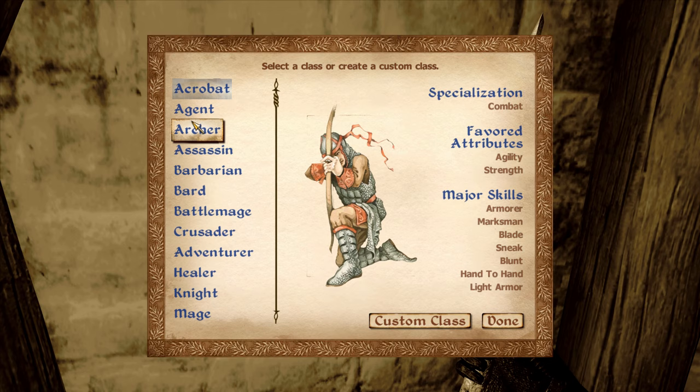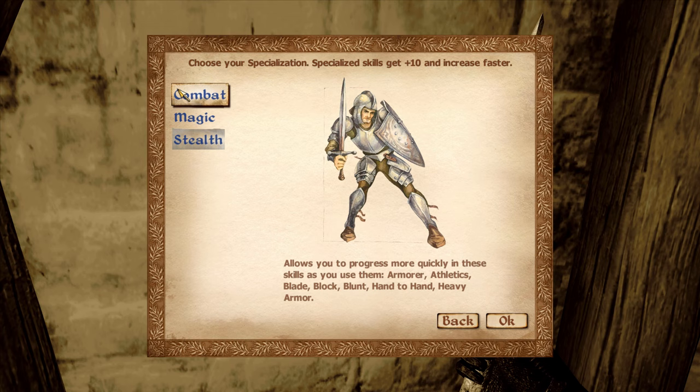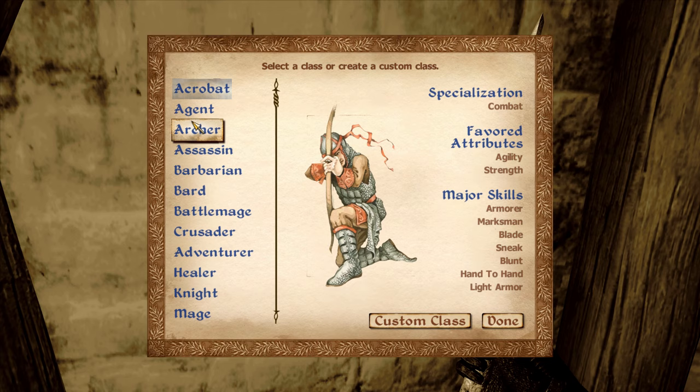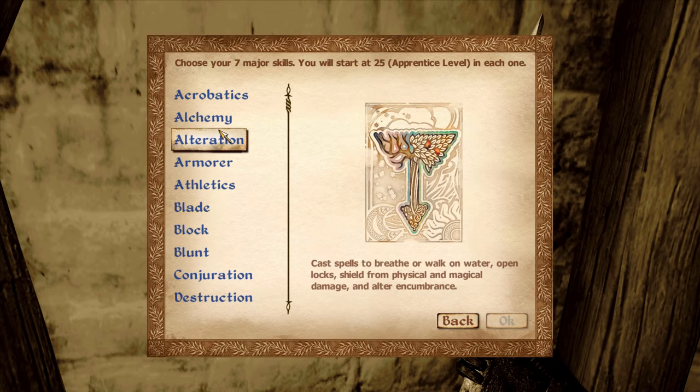The second component of your class is your specialization. Every one of the pre-made classes sits under one of the three specs, and if you want to see them in more detail you can view them by clicking 'create a custom class.' Specs give a plus 10 bonus to the listed skills as well as allowing those skills to level up faster. That brings us to the third and final component: class skills. Every class gets seven major skills, and all classes have access to every remaining skill as a minor skill, meaning you always have access to every skill in the game.